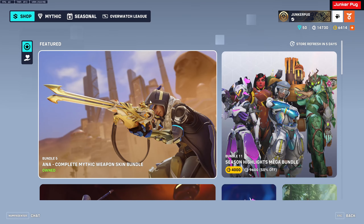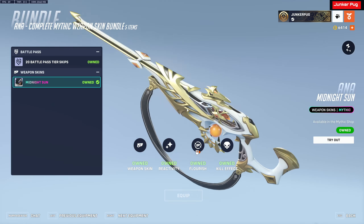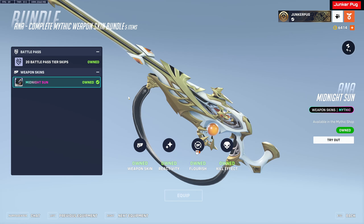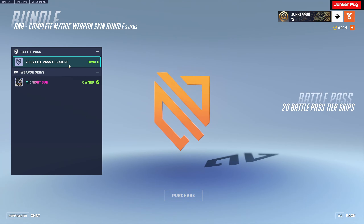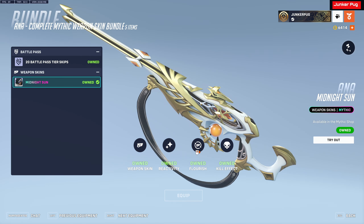Hello and welcome to another video. In this video we are going over the Ana mythic weapon — she already has a mythic skin, so we're going over the mythic weapon and I'm just going to show off sort of the differences between them. If you go into the shop right now, it's the first thing that pops up — they have this little pack that gives you the Ana skin and 20 battle pass tier skips.